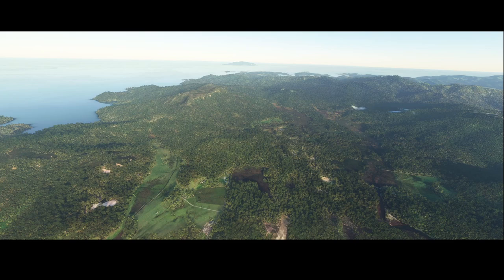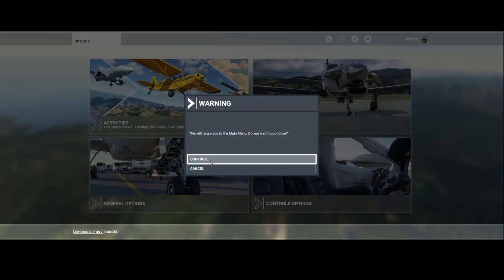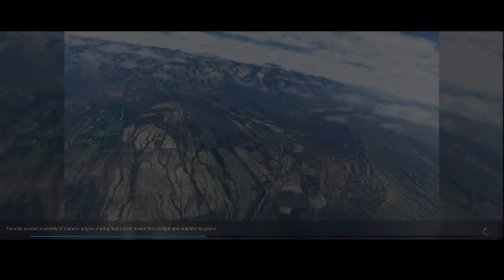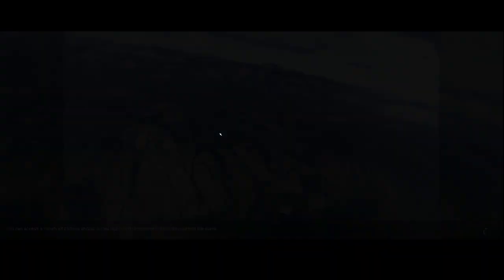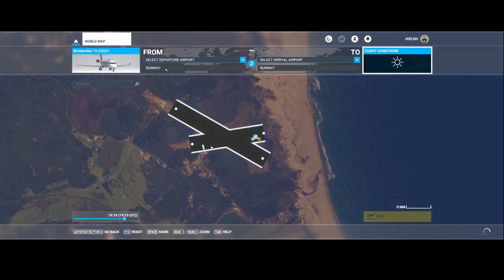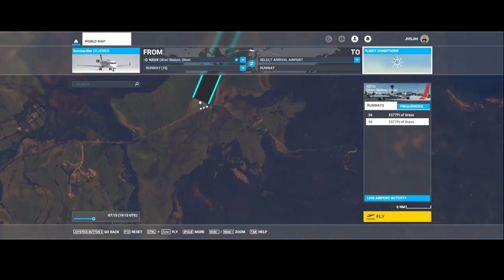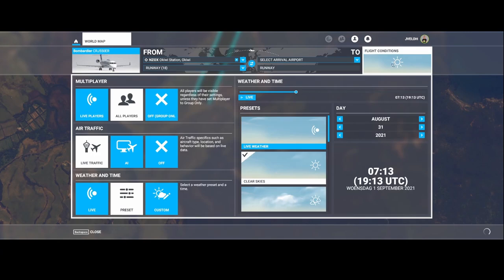The next one is Okiwi Station Airfield, so let me switch to that one. The ICAO code is November Zulu Oscar X-Ray. I'll make sure that the flight conditions are set correctly.